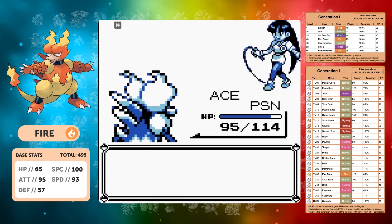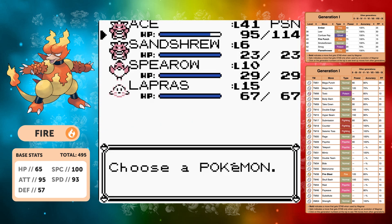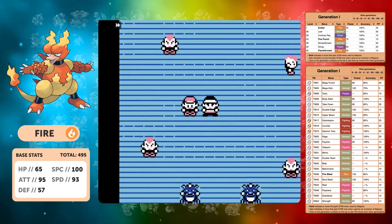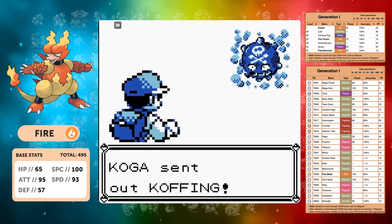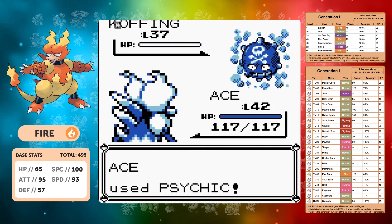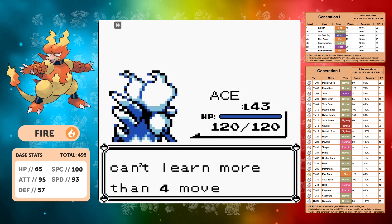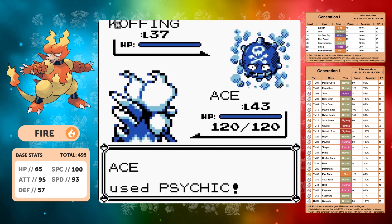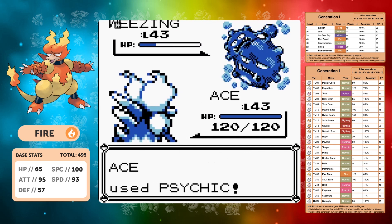This is why I like Body Slam — that paralysis chance comes in clutch so many times. It's a perfect move to have in a solo run. We've beaten Sabrina. Now we need Koga — and Koga is going to be an easy fight with Psychic on our moveset. He has a Weezing with Self-Destruct which could be problematic, but Psychic one-shots the Koffing. Good start. The Muk probably won't go down in one shot, and it doesn't — but he only uses X Attacks. We've now learned Fire Punch, giving us a better Fire move. Psychic handles the Weezing for a comfortable win.